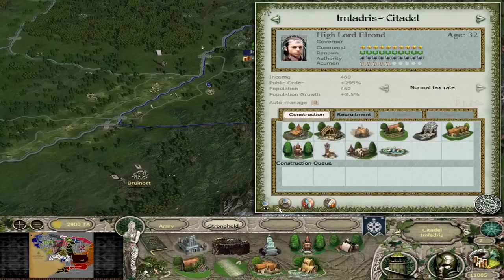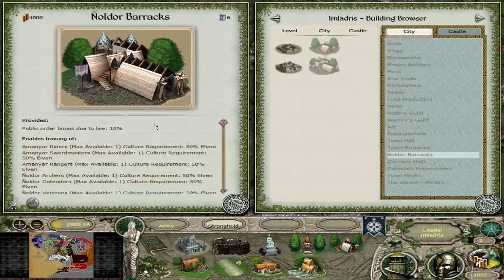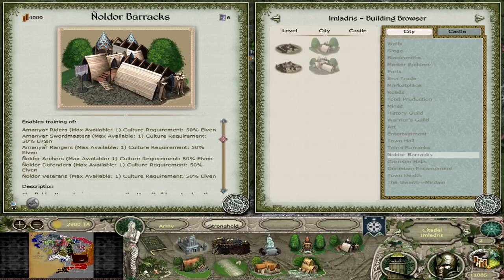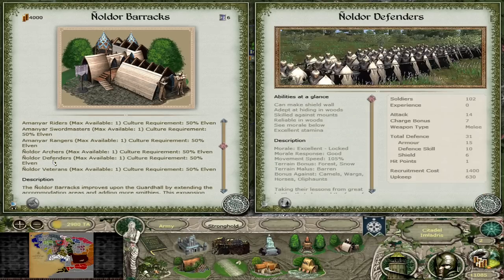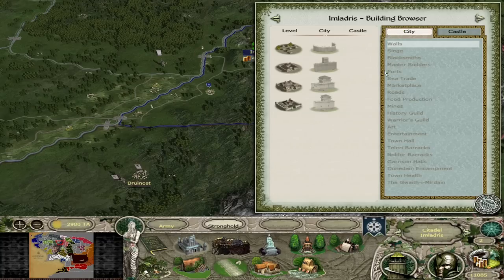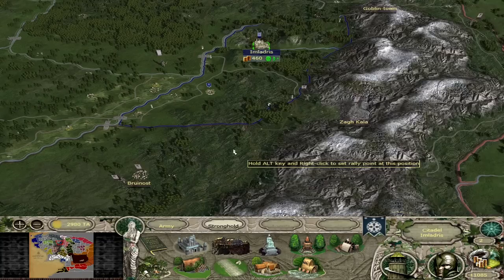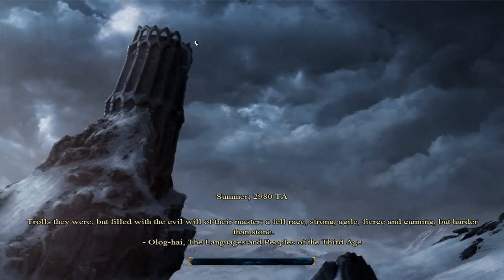The Noldor Barracks gives you the Amanyar units — Riders, Swordmasters, and Rangers — then the Noldor Archers, Defenders, and Veterans. Outside of that, you have pretty much unrestricted construction: standard market series, farming, and all that. I'll load a quick save where I have the Gwaithi Mirdain to show you the rest of the unlocks you'll get from that.